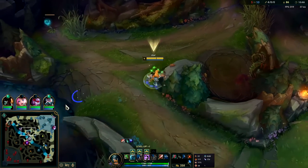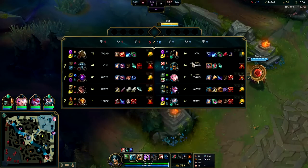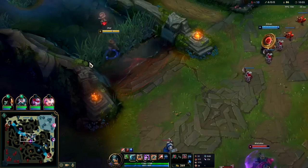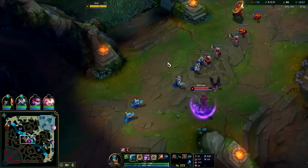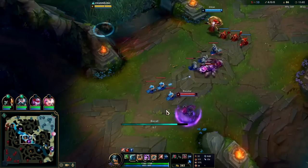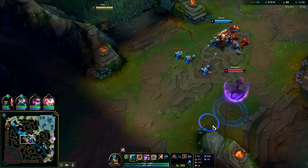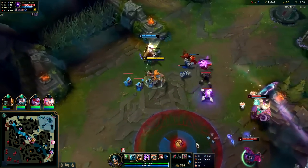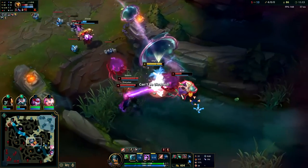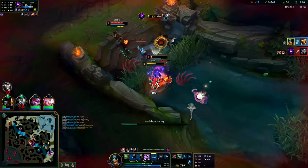Instead you have a neutral option — lower cooldown abilities. Plus Ionian Boots are cheaper than Mercs or Plated, so those are two positives going for it. This isn't warded — this is why you need Sweeper, so you don't waste your time. Yeah, I'll go for this. Auto attack, W reset, E — Malzahar can't CC us. Auto attack E.